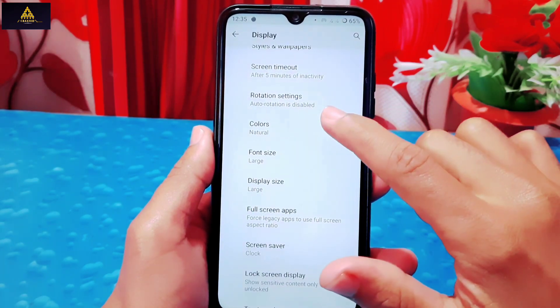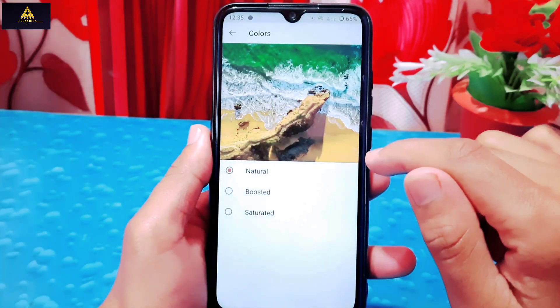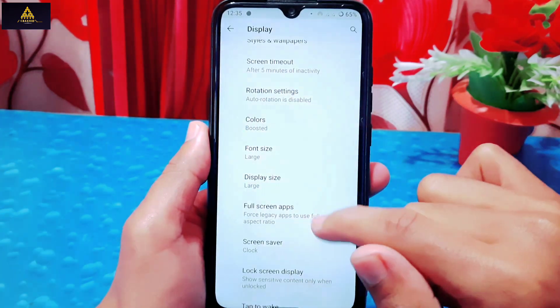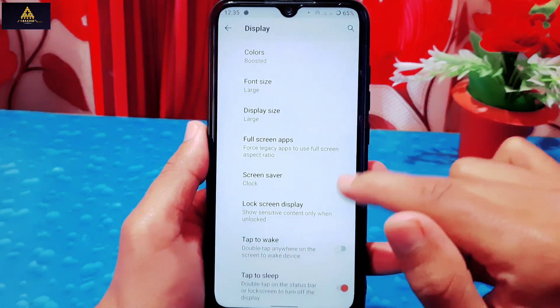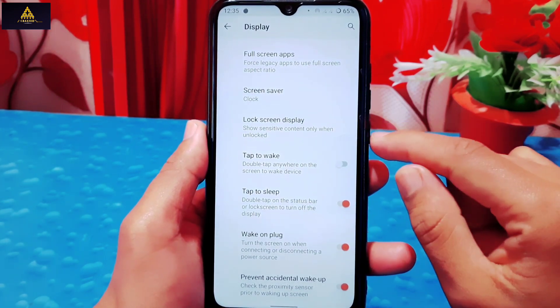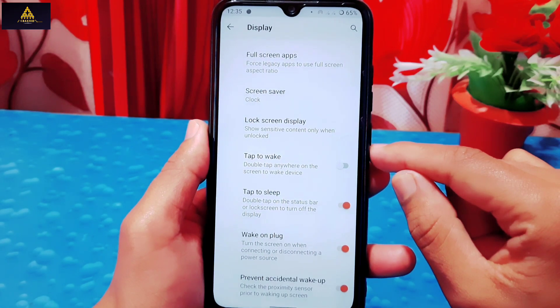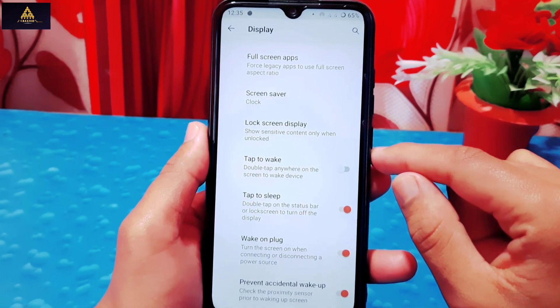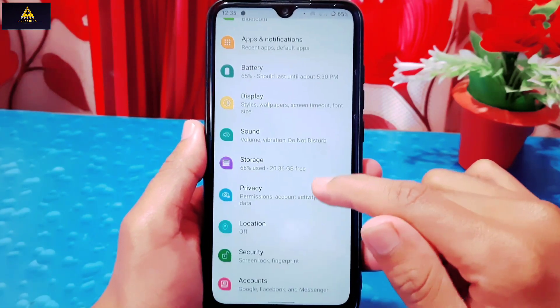You can see how the clock looks on the lock screen — I really like this feature. Inside display settings there is also a colors option where you can select natural, boosted, or saturated. You can also change display size, font size, and screen saver.